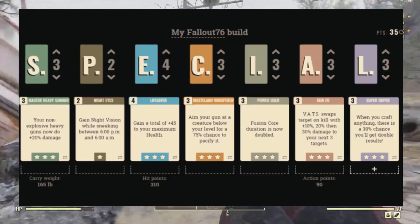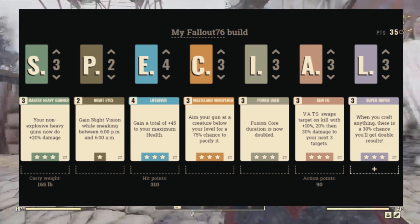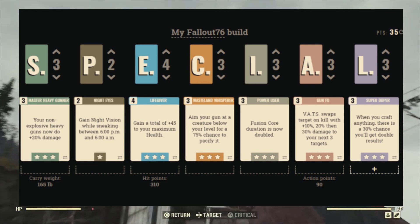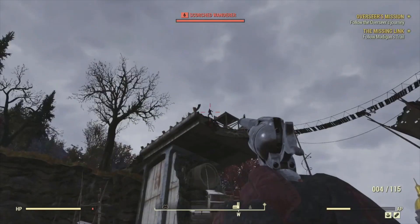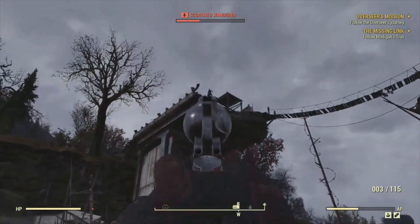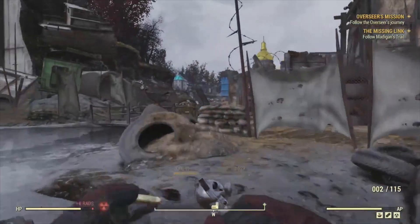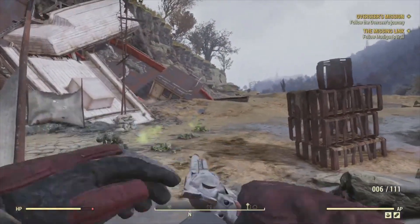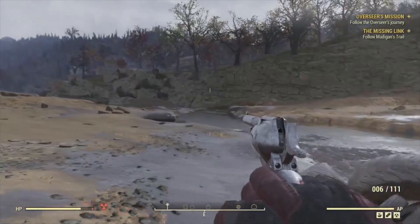So there are all 7 perks you unlock at level 50 in Fallout 76. Let me know in the comments which your favourite is and which one you already have if you're already at level 50, or maybe you think they're all absolutely trash — let me know your thoughts. Thank you so much for watching. Be sure to smash that like button and subscribe to the channel, and I will see you in the next one, bye bye.